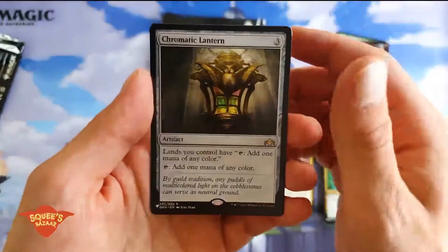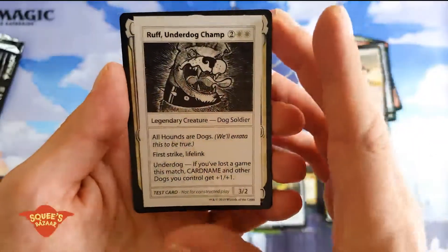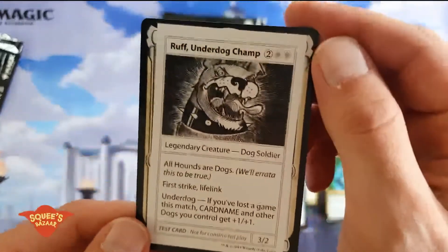And a Chromatic Lantern — great hit. And here's the weird card we were talking about: Rough Underdog Champ. Weird cards, I'm telling you.